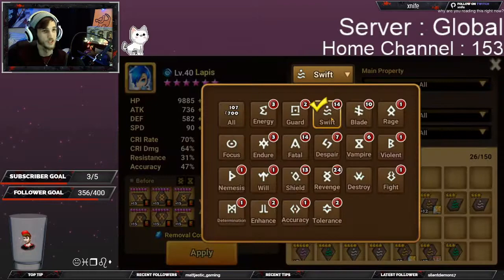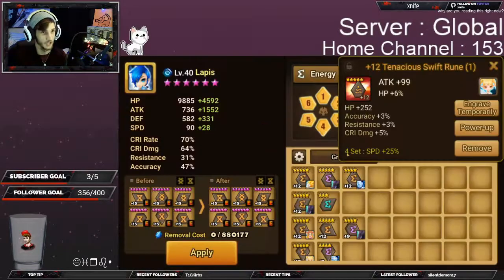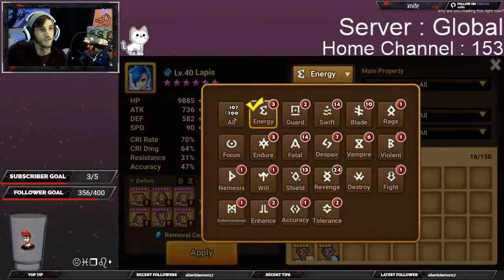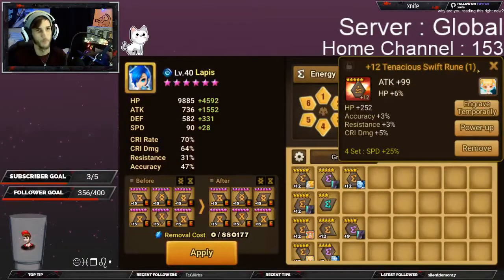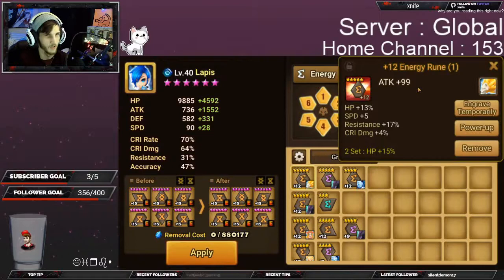But you can also mix and match. So I can have one Swift set, which is a four, and then one energy set, which is a two, allocating all the way up to six. Using different sets together gives a bunch of different combinations. If anyone ever tells you a monster needs to be Swift energy, they're saying you need to have at least one set of Swift and one set of energy.